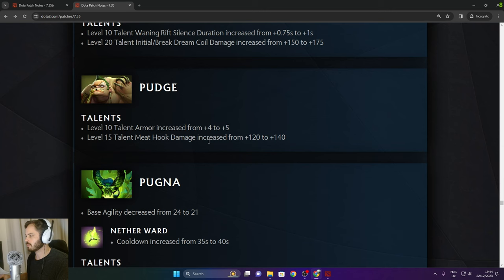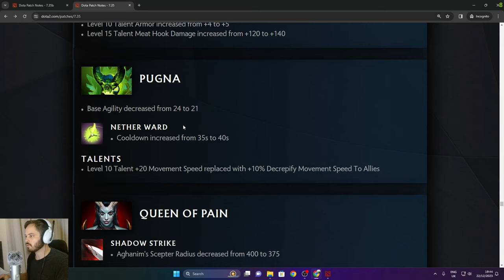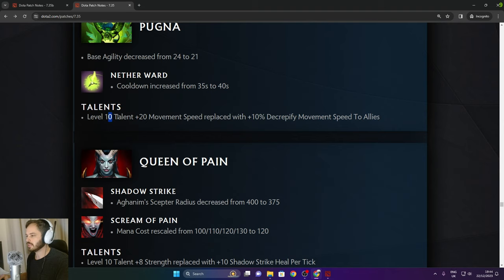Pugna: base agility decreased from 24 to 21. Nether Ward cooldown increased from 35 to 40 seconds. Level 10 talent plus 20 movement speed replaced with 10% Decrepify movement speed to allies.